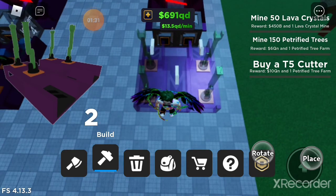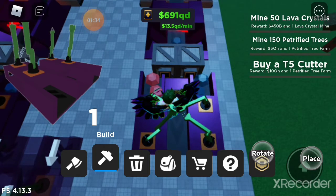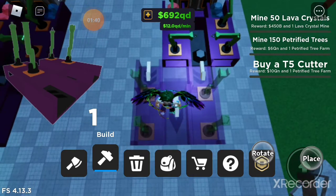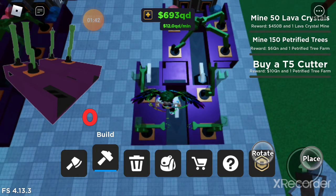I like using advanced, it's faster. Then you want to place it right here so both of them are outputting on the sides. And then you want to place another one of these right here so the right end is on the array.